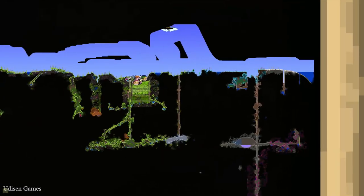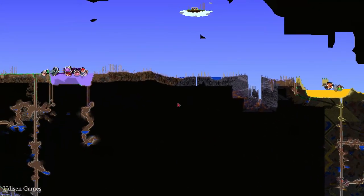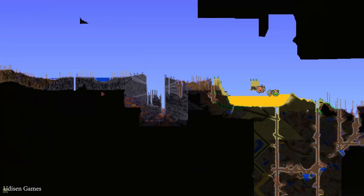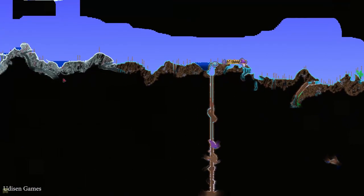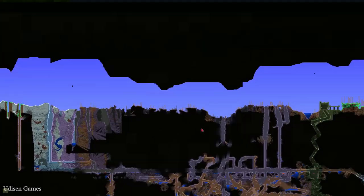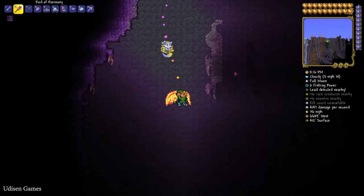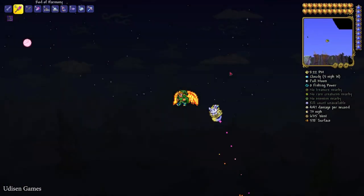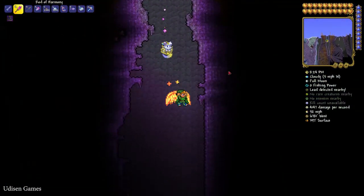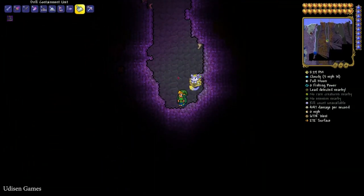After that, explore your map and find any corrupted or crimson biome. You must find the original corrupted biome — for example, here it is a corrupted desert, so we do not need this place. We need an original corrupted biome — here, near the dungeon. After that, go into the underground system in the corrupted or crimson biome and reach the cavern layer, which is usually around 700 or 800 blocks below the surface.